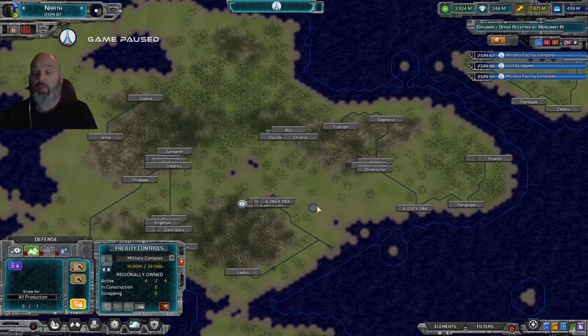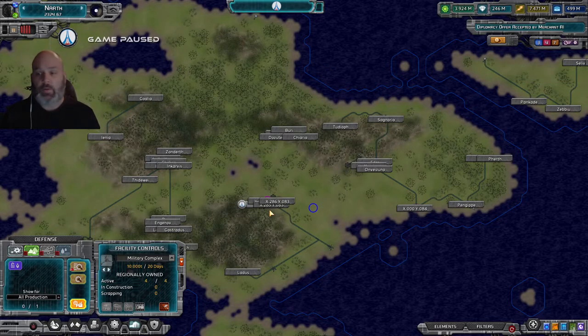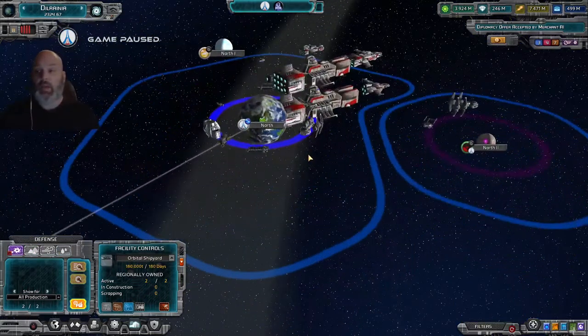Hello everybody, Average Gamer here. Welcome back to another episode of the Galactic Ruler tutorial series, sponsored by Battlegoat Studios. Today we're going to be talking about military production — how to build our military units. We're going to go over all the steps associated with producing land, sea, air, and space units and what you need to produce them.